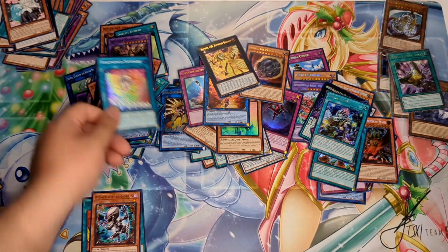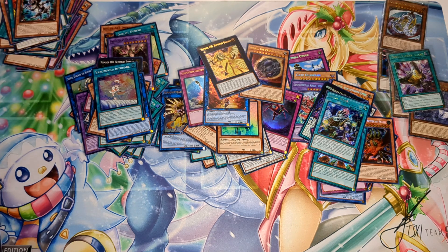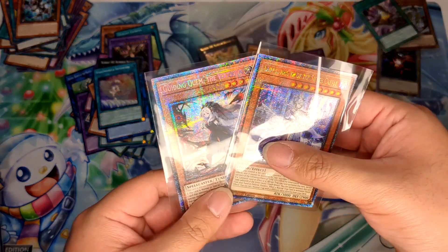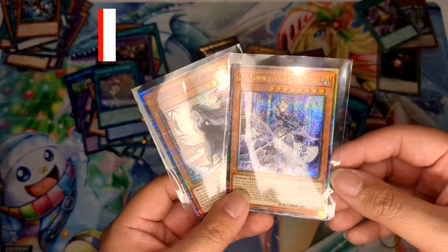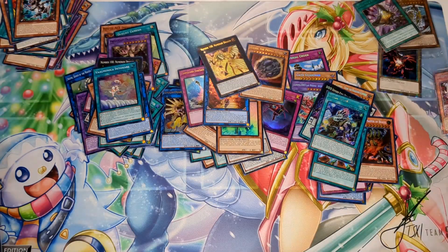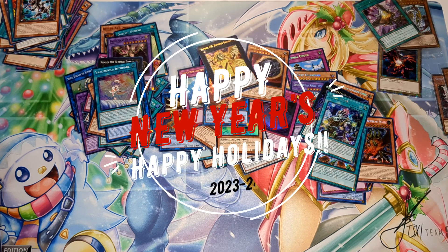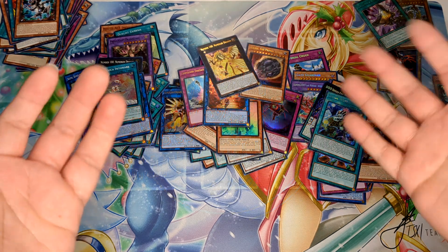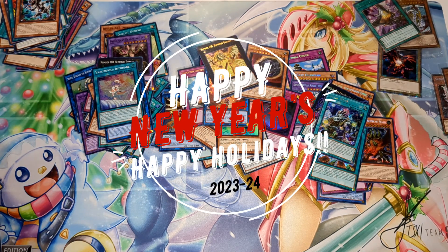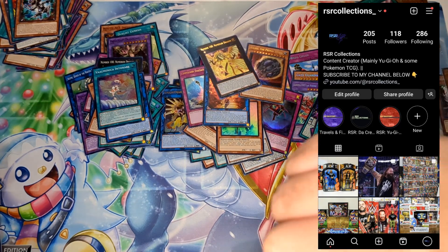That is it for this video — no surprise packs at the end like last year. I think we took some L's but honestly I think we did pretty good. Pulling those QCRs naturally — Cyberstorm Guiding Quem and Battles of Legend Lady Labyrinth of the Silver Castle — best pulls on camera. Once again guys, happy New Year! I hope this was a great start to your new year. Thank you for tuning in — hit the like button, subscribe. Let's go 2024, let's win together. This is your boy RSR from RSR Collections, peace.